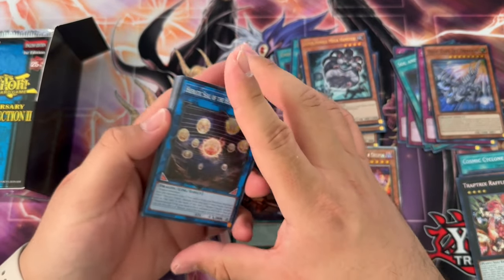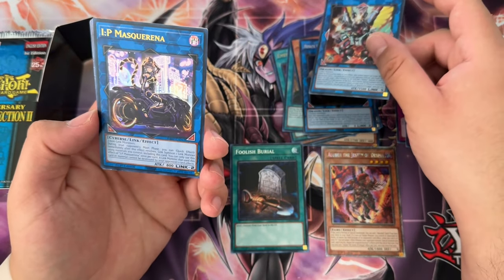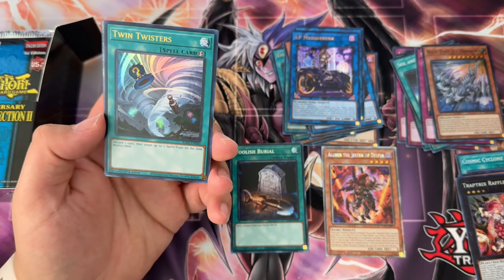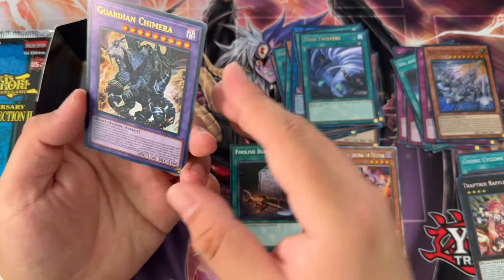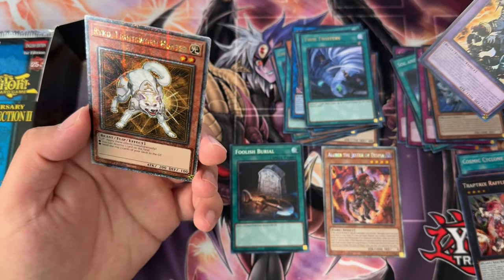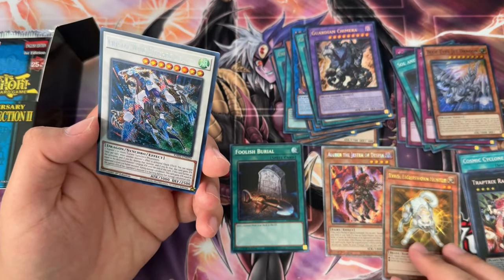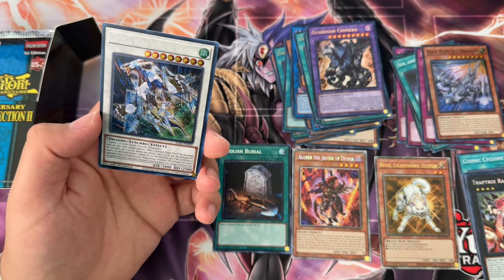Orcust Dragon super. We have something shining — we got IP Masquerena ultra, Gold Sarcophagus ultra, Twin Twisters ultra, Guardian Chimera ultra! Hell yeah, this boy looks dope. And a Ryko QCR — I kind of feel like that's a dud in my personal opinion, because the Lightsworn... yeah, it's a dud. Let me know in the comments if you think Ryko is a dud.